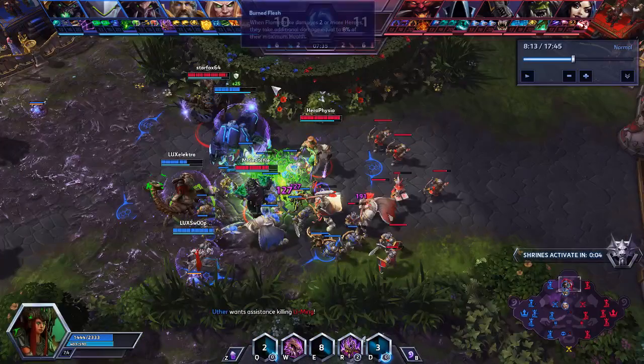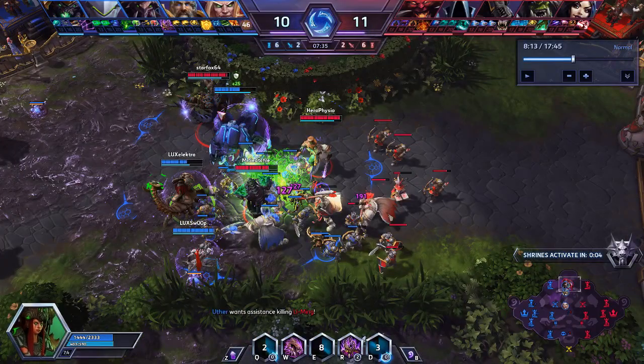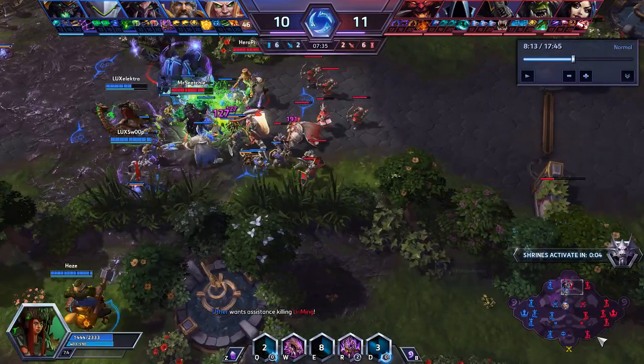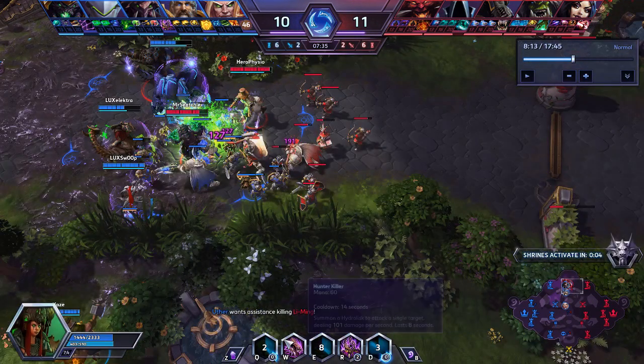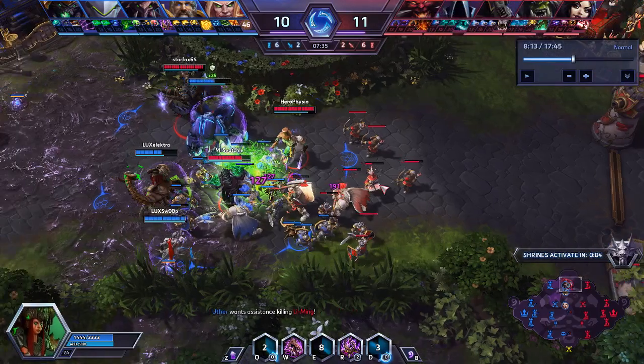So first thing that happens — Diablo engages into us, which is a mistake by him. Then Li Ming pops up here, and Bae's going to Burrow Charge. He tries to Burrow Charge onto Rhaegar, then he misses his stun. And then he Cocoons Rhaegar — he should have just Cocooned Li Ming. If you Cocoon Li Ming here, then we can just go onto Rhaegar, because Rhaegar is wildly out of position.